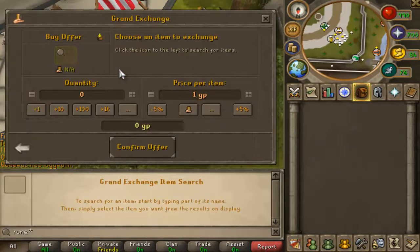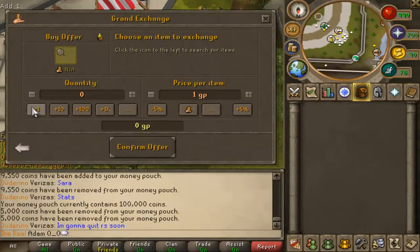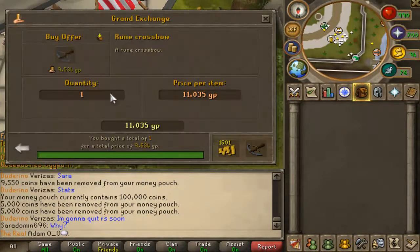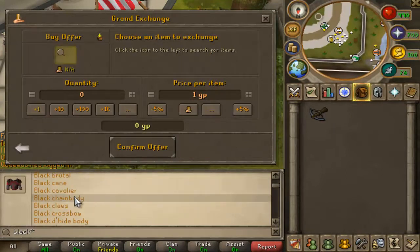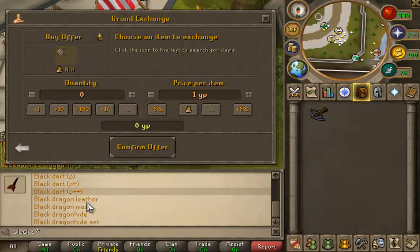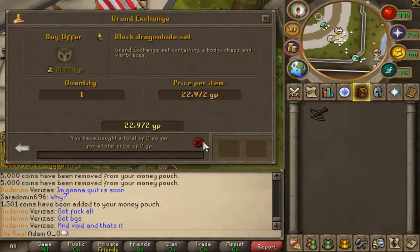Let's look at a rune crossbow... rune crossbow, there you are. And broad bolts - actually no, black. Black dragonhide body and chaps - is it worth it? Let's go black. Black dragonhide set - okay whatever, let's just buy the set, it saves me time. I'm just that lazy, I'll just buy the set.